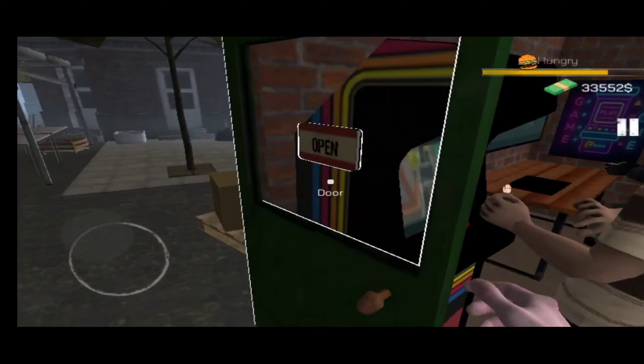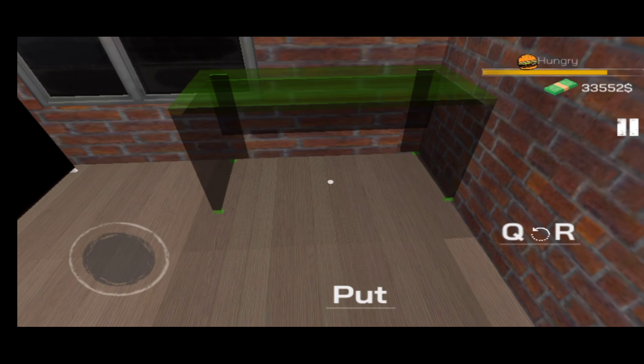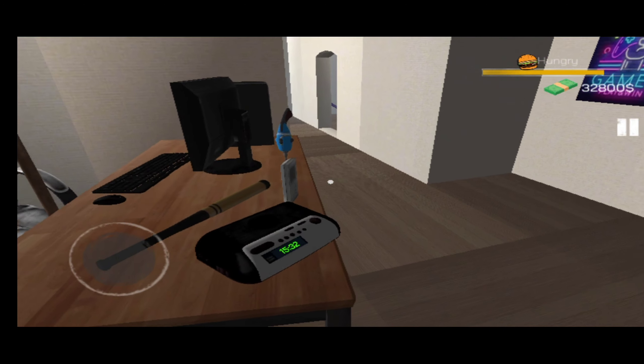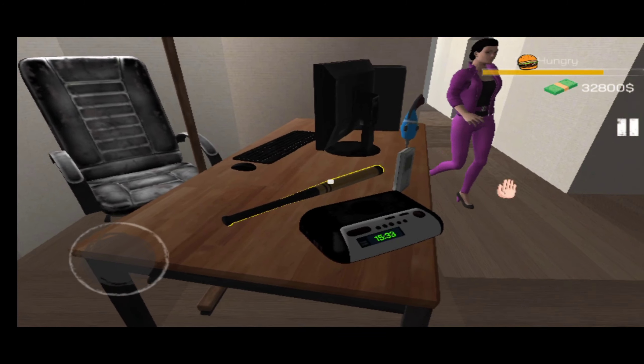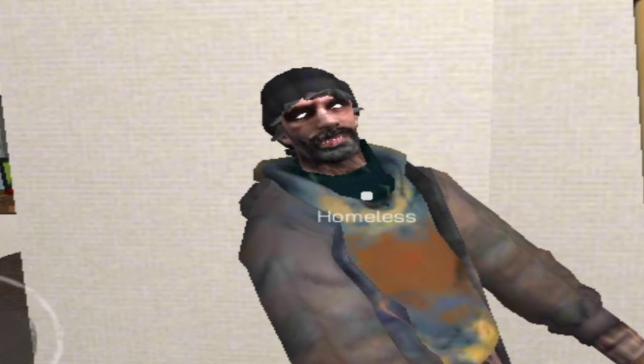अभी बस एक gaming chair लगाना बाकी है — तो यह gaming chair लगा दी और एक setup complete हो चुका है। पर एक और gaming PC बनाना है। यहाँ पर एक और table लगाई और अभी मैंने अपने cafe को paint भी कर दिया है। वो बंदा जो रोज़ आता है — अरे तू पागल है क्या, तू रोज़ क्यों मेरे cafe में आता है!